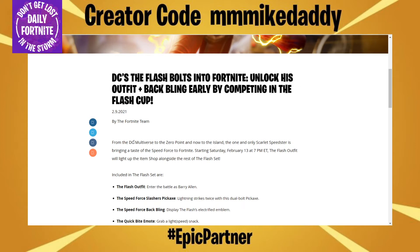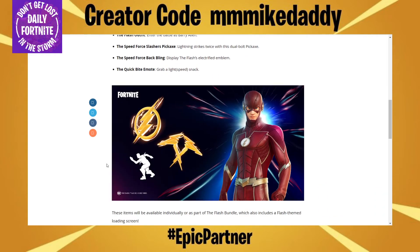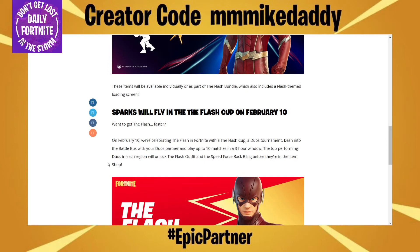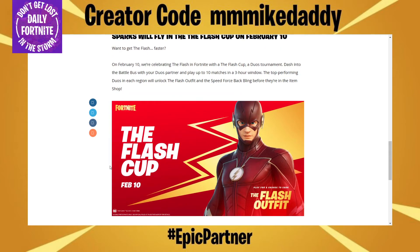Starting Saturday, February 13th at 7pm Eastern, the Flash outfit will light up the item shop alongside the rest of the Flash set. Included in the Flash set are: the Flash outfit — enter the battle as Barry Allen; the Speed Force Slasher Pickaxe; the Speed Force Back Bling; the Quick Bite Emote; and the Flash bundle, which also includes a Flash-themed loading screen. For the Flash Cup on February 10th, top performing duos in each region will unlock the Flash outfit and the Speed Force Back Bling before they're in the item shop.